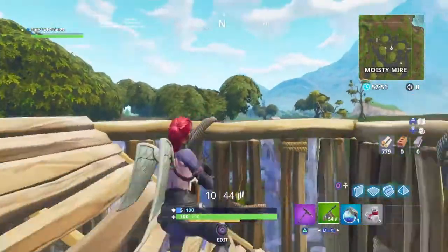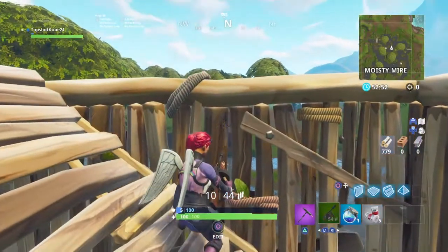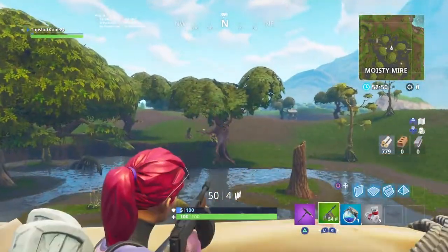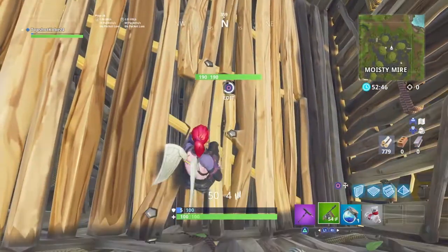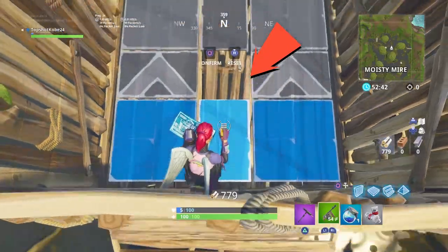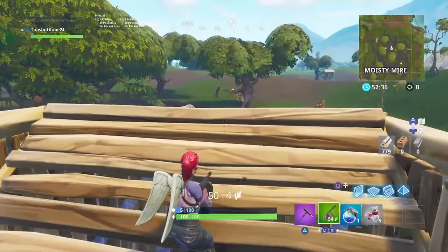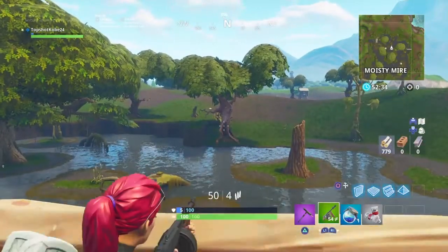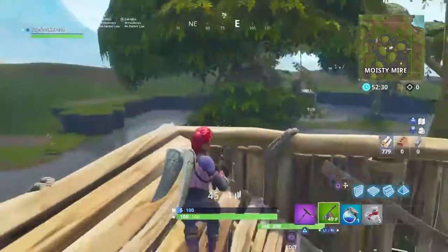Now you're getting shot at from this tree right here. Now quickly, you can't just go like this to actually hit your shot because you're going to get sniped. So what you're going to do is get this arrow right here and drag it up to this arrow over here. And then you reverse your stair, change the direction, and now you can actually peek. Like that.